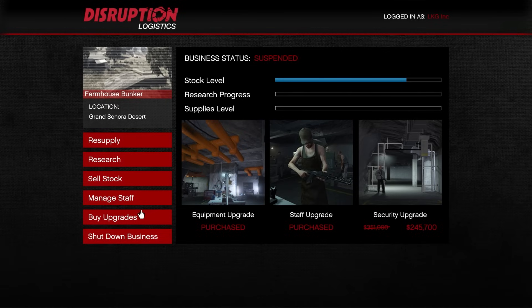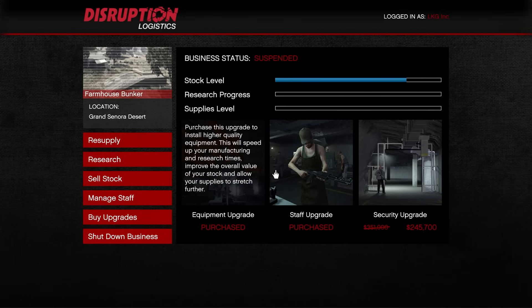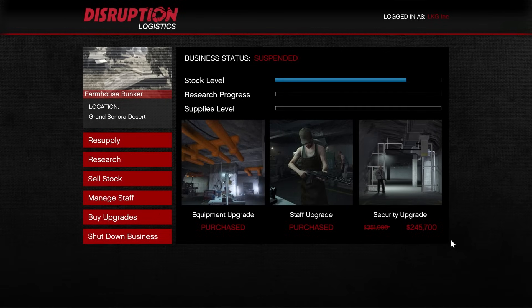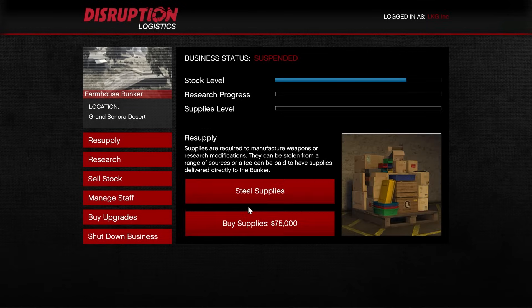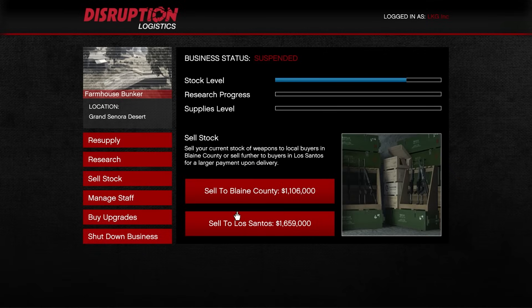To make the most money with the bunker, you'll need to get the equipment and staff upgrades, which are also on discount this week. Make sure to assign all staff to manufacturing. Once you've done that, always buy supplies for $75,000 as it saves you time and money. One full batch of supplies fills your stock by 20%, takes two hours and 20 minutes, and you can then sell it for $420,000 this week.